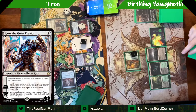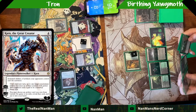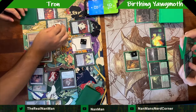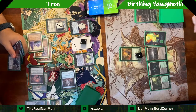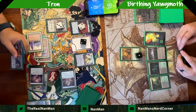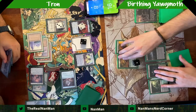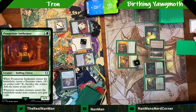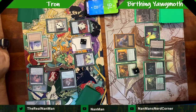Karn works double duty as a hate card while you look through your sideboard for tools. Sideboard lists are often 15 unique cards, though sometimes players run two or three of certain cards. This Tron list's sideboard is oriented around the Pro Tour, so you might want to adjust specifically for your store's meta.